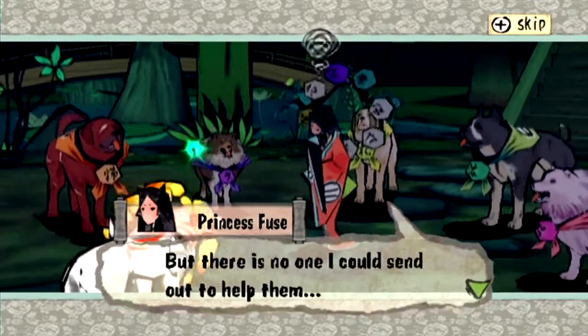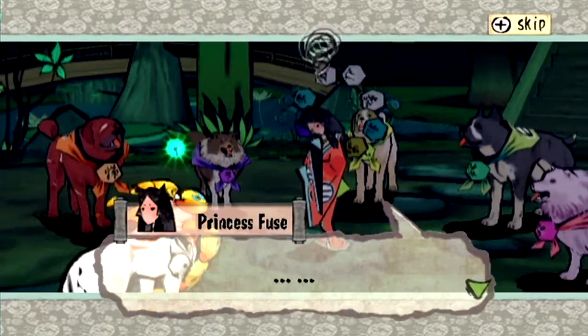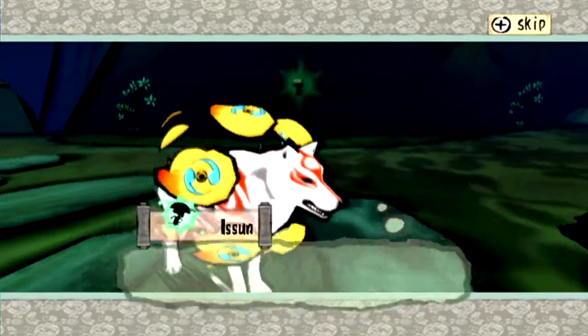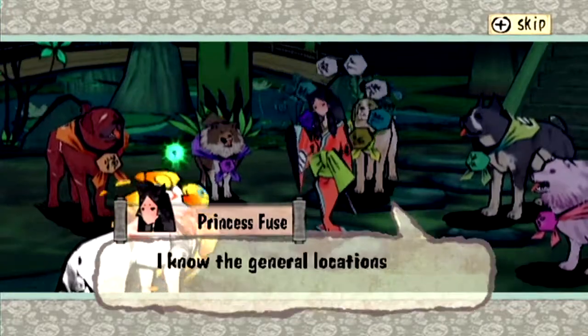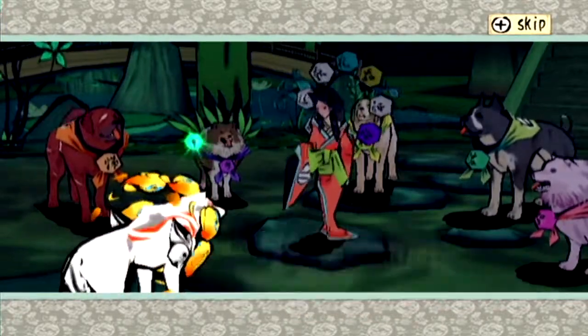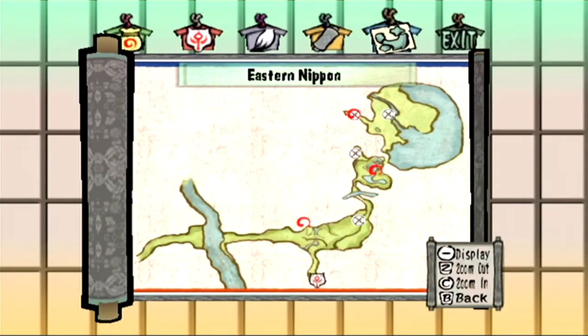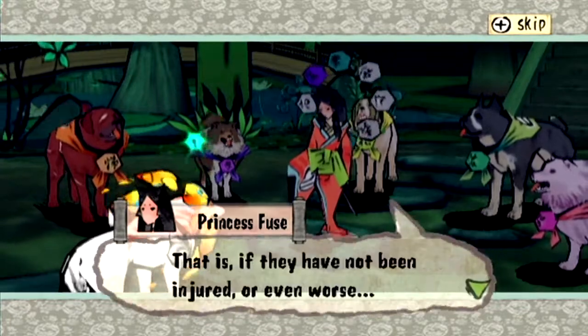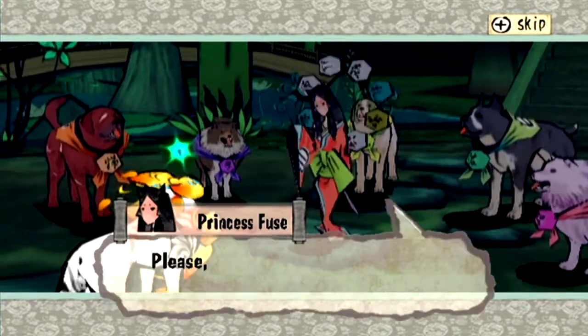As Princess Fusei says, there are three Canine Warriors still left to find. So we're gonna have to go searching for them. One is in an area we haven't been to before, one's in Agatha Forest, and one's in Kimiki. We're going to have to head there and find them - let's hope they're okay.